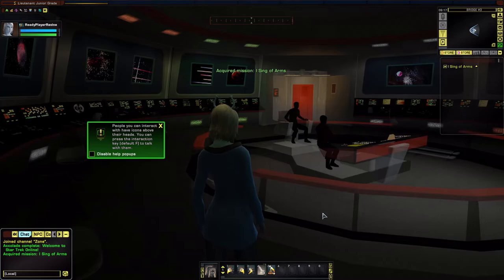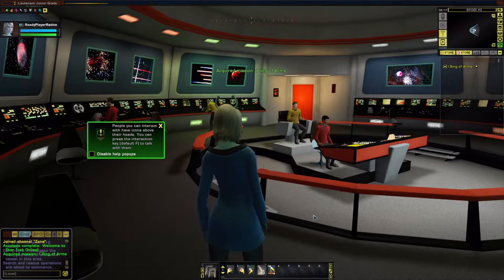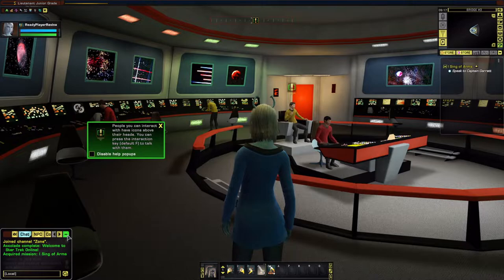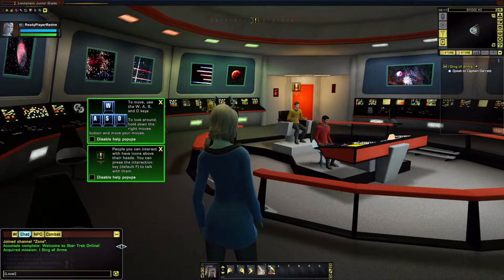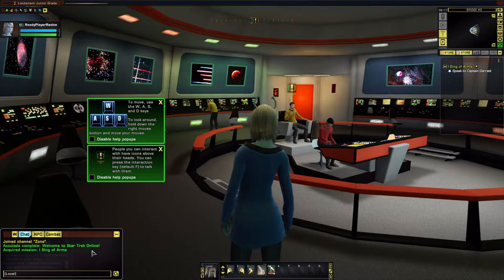People you can interact with have icons above their heads. You can press the interaction key - default F - to talk with them. Down in the bottom left-hand corner you'll notice the chat window. To move, use the W, A, S, and D keys. To look around, hold down the right mouse button and move your mouse, which also allows you to chat with other people in the game if you're in a social zone like Earth Space Dock or DS9.